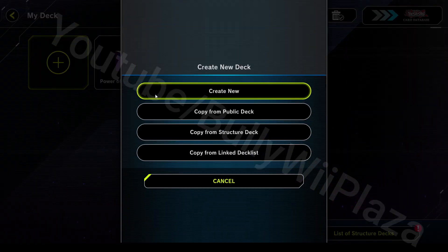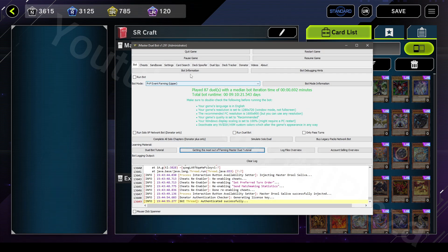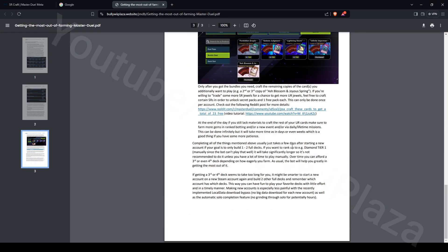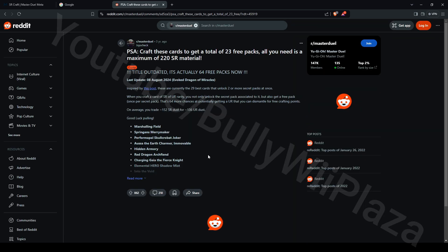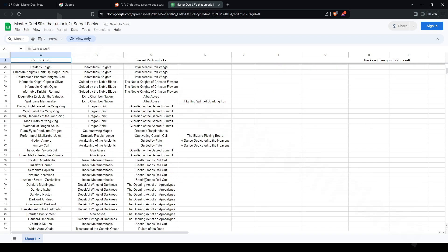Hello everyone. In this video, we are going to be turning our SR Dust into UR Dust. If you click on the second tutorial under the Learning Materials section, you can see that there is a Reddit post linked that includes all the cards that will give two or three free packs when crafted.